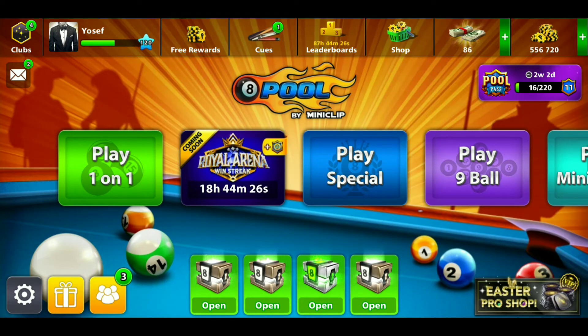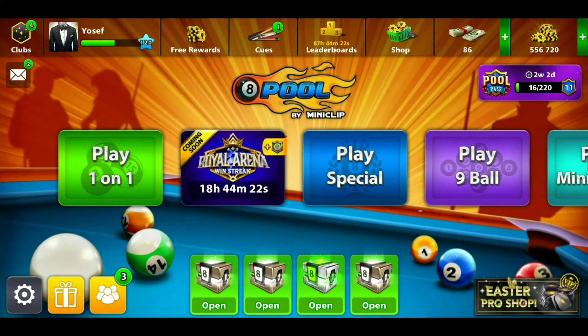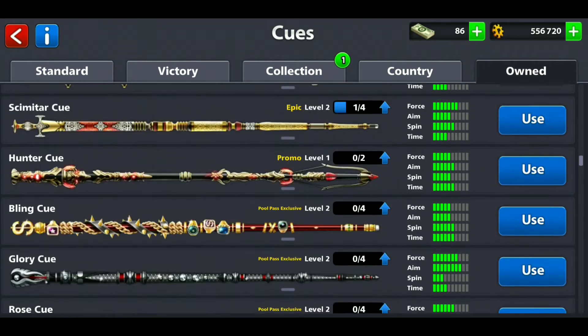Was it the Royal Arena or the Melbourne Star? I literally don't know. Anyway, let me go equip the Warrior cue — jesus christ.